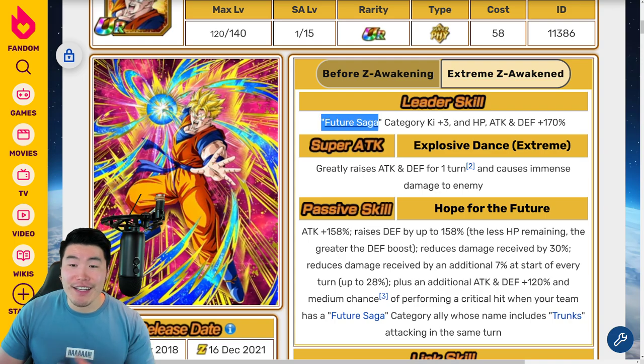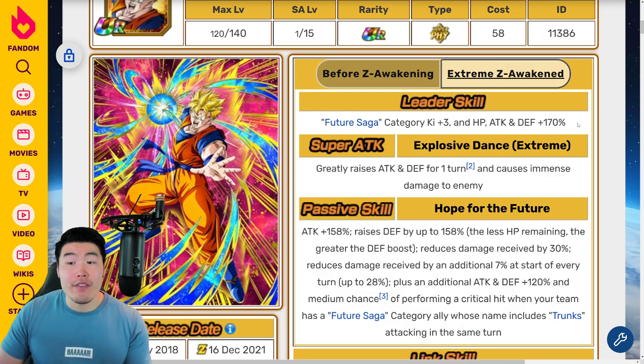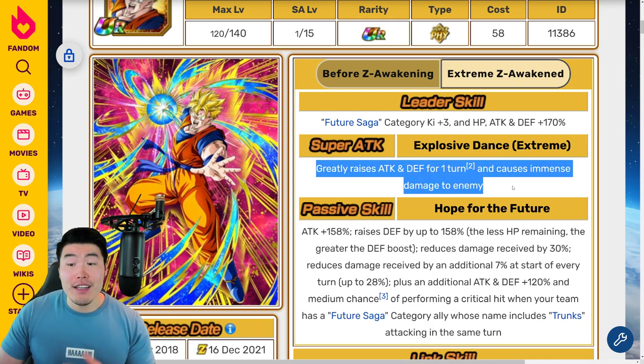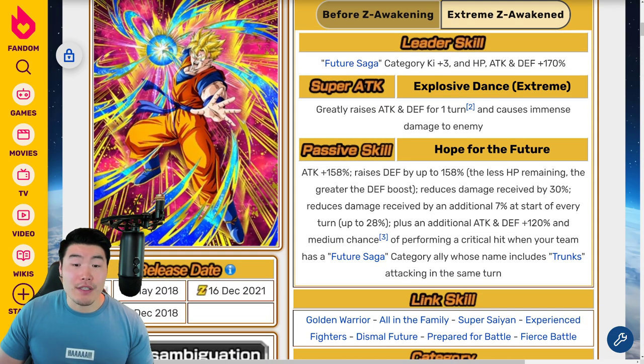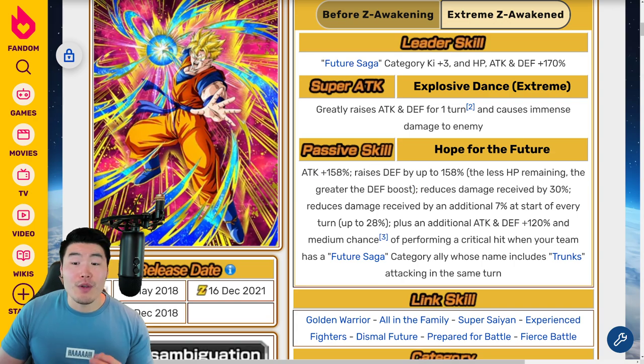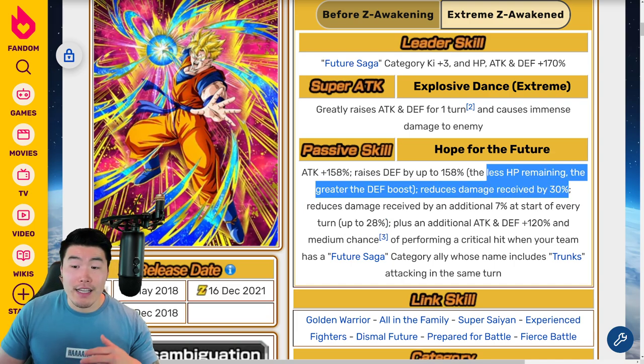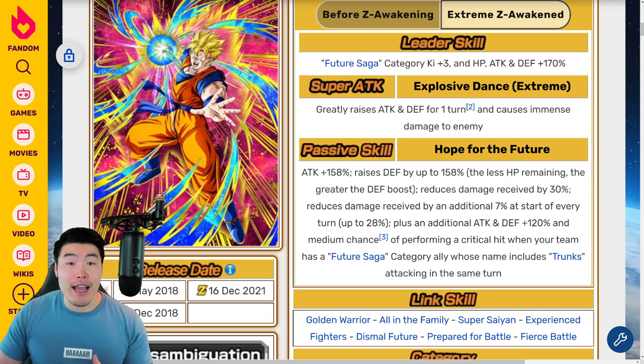The new leader skill is Future Saga Ki plus 3, HP, Attack and Defense plus 170% — so instead of HP plus 130%, now it's 170% across the board. Super Attack greatly raises Attack and Defense for 1 turn and causes immense damage. Passive is Attack plus 158%, raises Defense by up to 158% — the less HP remaining, the greater the Defense boost. Reduces Damage Received by 30%, and an additional 7% at the start of every turn, up to 28%. So he gets the 30% right off the bat and then up to 58% Damage Reduction after 5 turns, as opposed to 50% before the EZA.